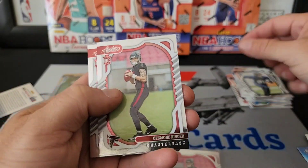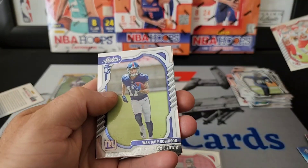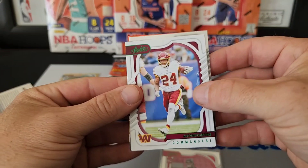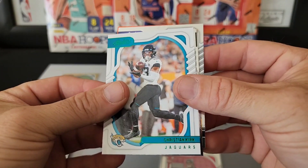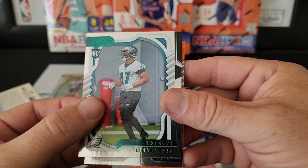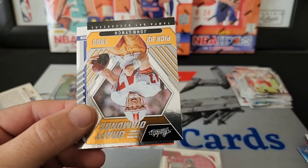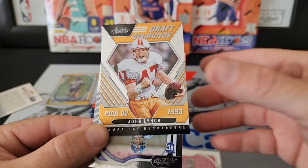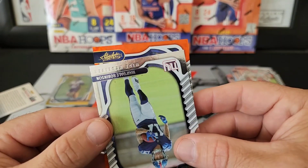Bo Melton, Desmond Ritter — nice, we'll take another one of those — George Kalaftis, Wandale Robinson, Antonio Gibson, Christian Kirk. We have a rookie on the green — that is N'Kobe Dean. Josh Allen insert — stargazing. And a John Lynch, old school guy I'm guessing.